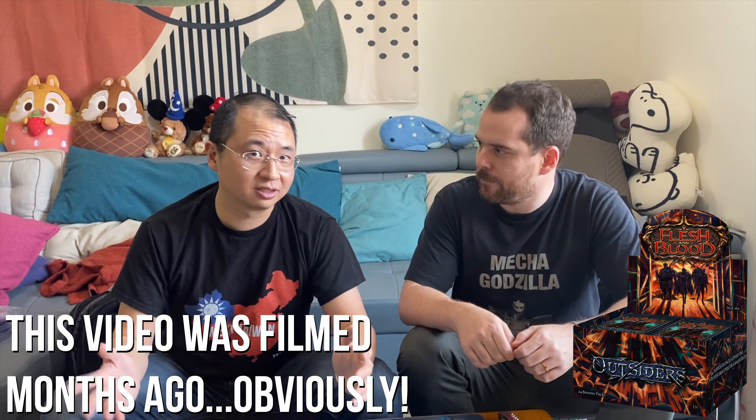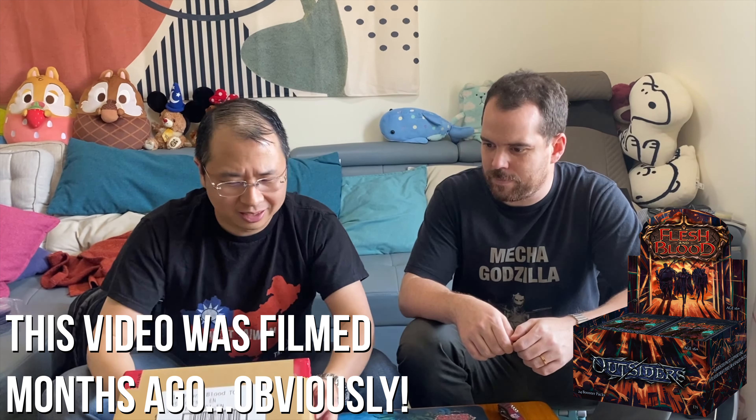It is release weekend of Flesh and Blood Outsiders, set number 9. We got this yesterday evening at a local game store called Peng Peng Bird — support your LGS, guys. I played the armories there and grabbed the case. They just started releasing these; it's day two and it's the Japanese print run. We'll eventually feature the black-bordered awesomeness, but today, because it is release weekend, let's get into Outsiders.